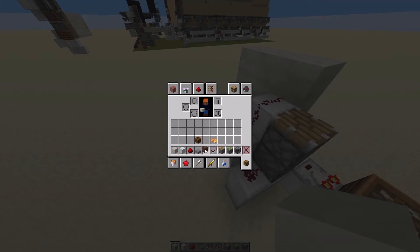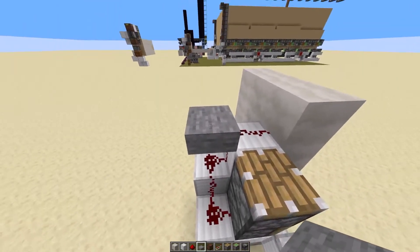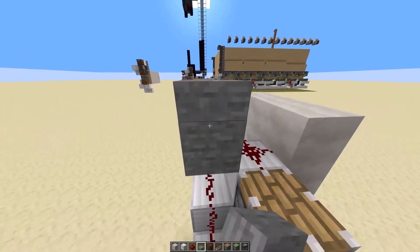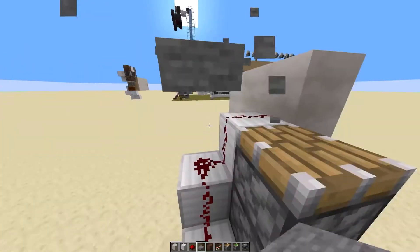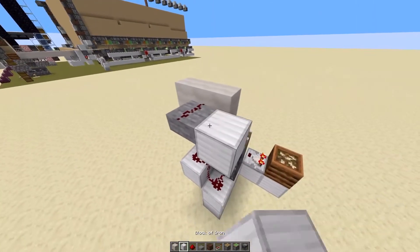I'll grab these other blocks while I'm here. Put the stone slab in the top half of this block — not there, but right there. Then bring a redstone dust up on top of that and put a block right beside that.